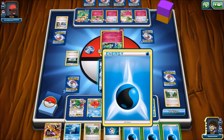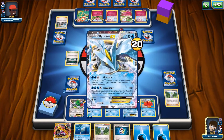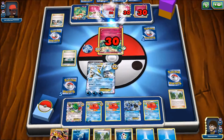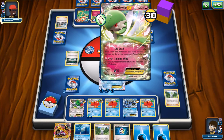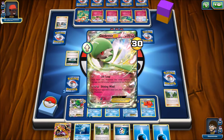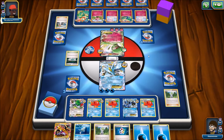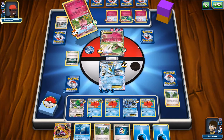We have a Mega Kangaskhan, which I do not need. We are going to Energy drop and go for the Glaciate 8. It's actually cleaning up some Pokemon here — if he can't knock me out, I don't think he can knock me out unless he can Mega Evolve. There's the switch. Are you going to Life Leap or Shining Wind? You have no weakness — I understand that. He's attaching more energy and continuing the Fairy Transfer — he doesn't want to give up all of these Pokemon.